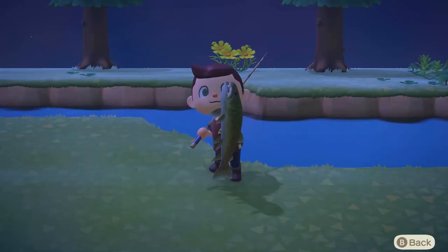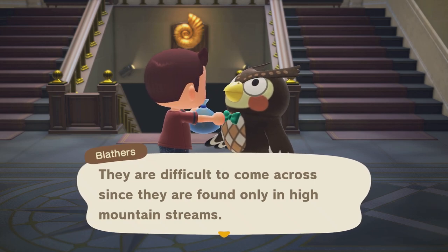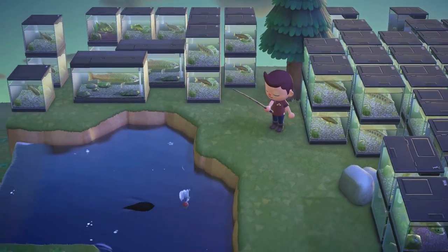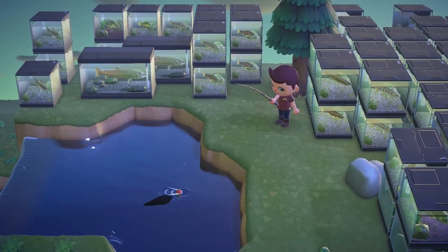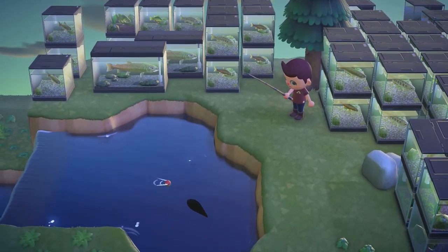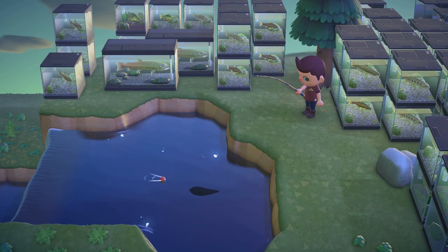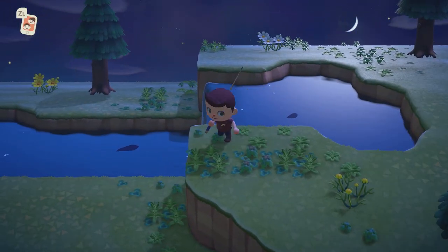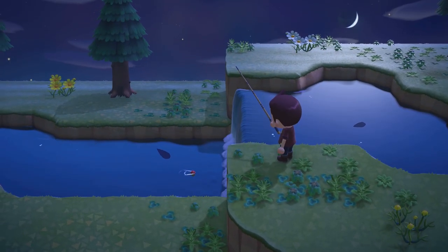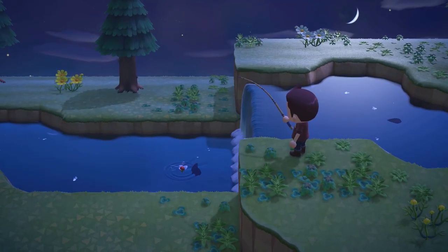The golden trout and the string fish — two of Animal Crossing New Horizons' most elusive fish — both have extremely similar catch patterns, but that doesn't really make them much easier to catch. Now if you've come here expecting cheat codes that'll help you nab these fish super quick, I'll need to make one thing clear: catching either of these fish could feel like a walk in the park, or it could feel like your car just broke down on the way home from the park.